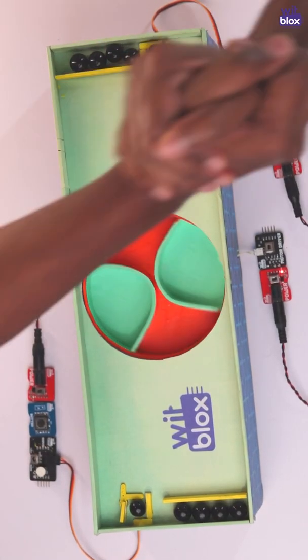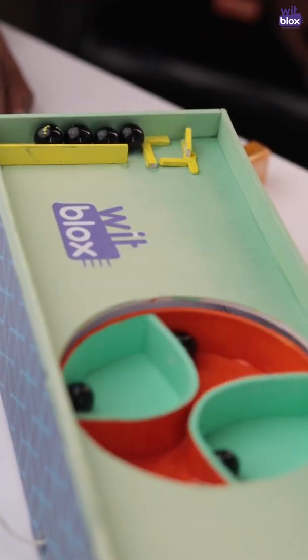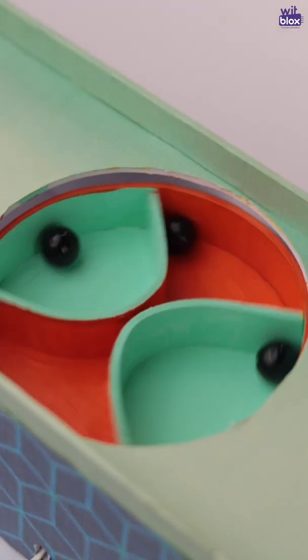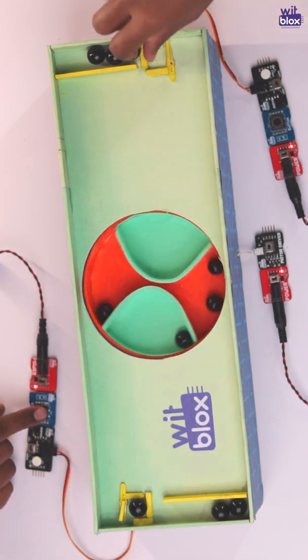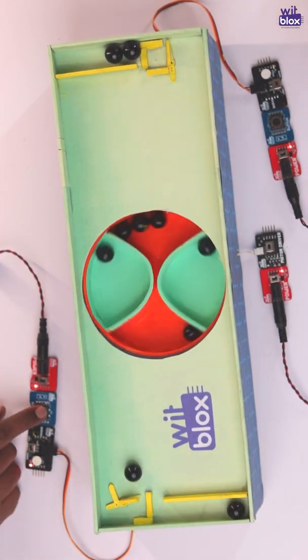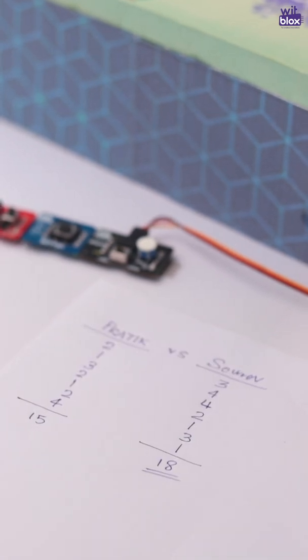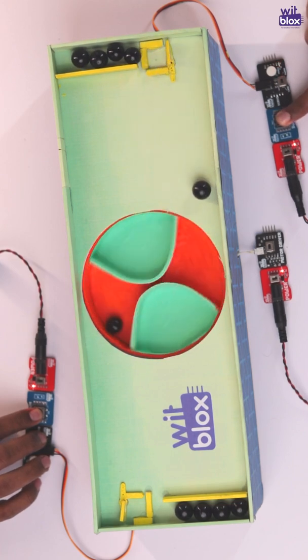Both the players are allotted 5 marbles each. The rules are simple — time and trigger the servo in such a way that your marbles are directed into the green pit. The green pit is the goal. You score one point every time a marble falls into the green pit. Keep a count of the points you score. At the end, the player with the maximum points will win. And the fun part — once you design the game, you can make your own rules.